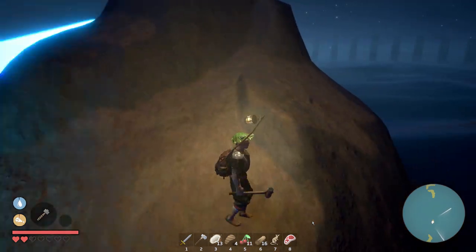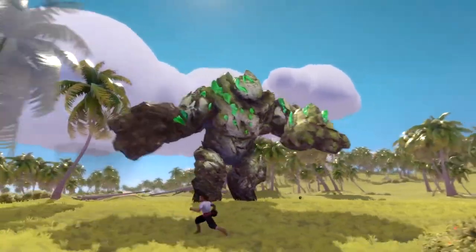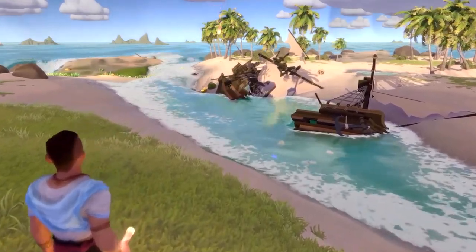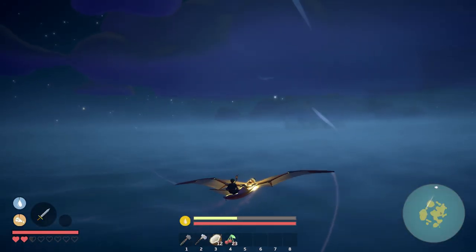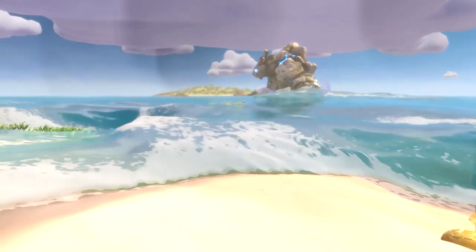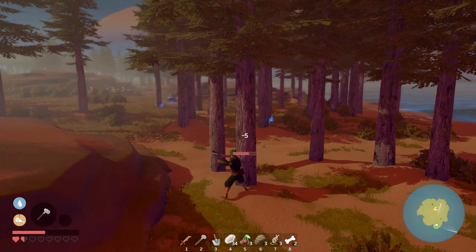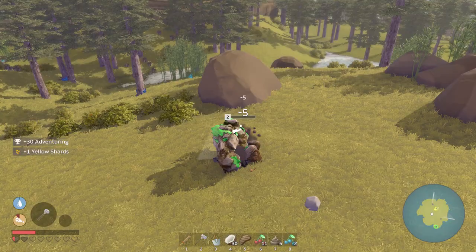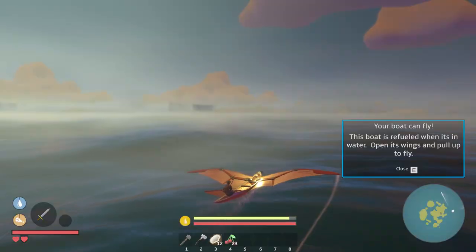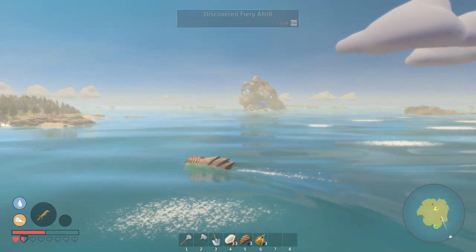Breakwaters uses some elements that classify it as an RPG title. We already talked about the skill tree system and different level tools, but one thing you might not have known is the different island designs. A stereotypical RPG title would offer different biomes and dungeons — well, in Breakwaters, different islands carry different things. For example, one island might have softwood whereas another will have crystals and hardwood, essentially forcing you to explore and get outside of your comfort zone.